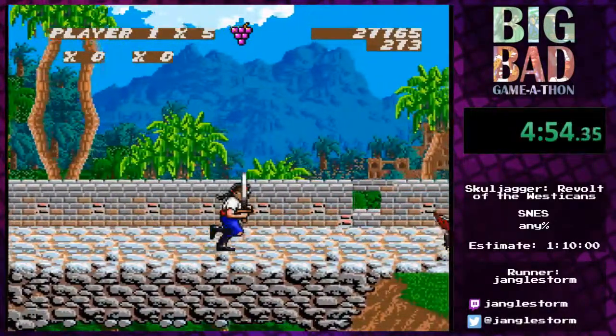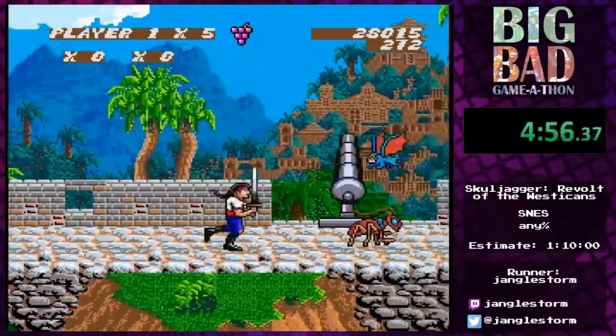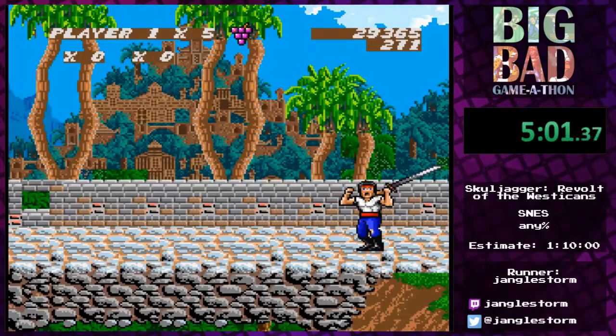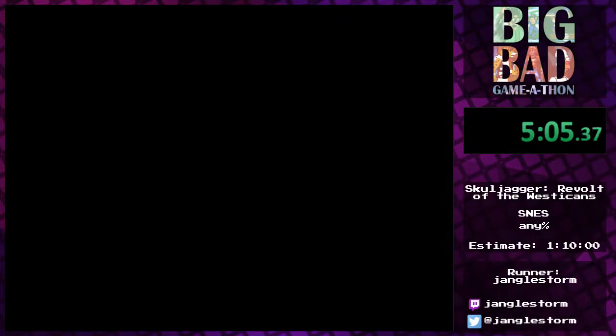I'm going to make sure to take out these enemies because their hitboxes can be tricky. Skulljager of course also has access to endless armies of bugs, bats, ninjas, pirates, and everything else you can imagine — he has so many of them.